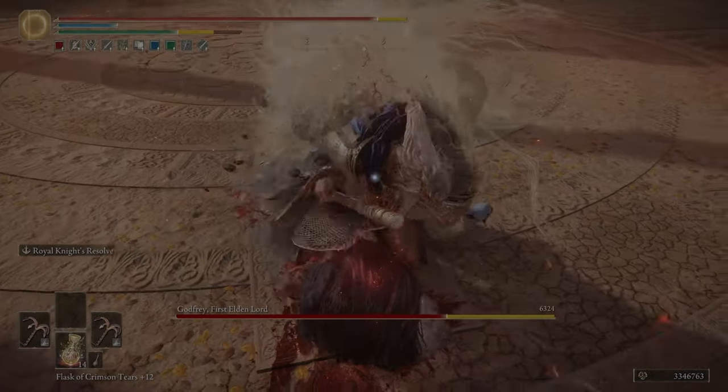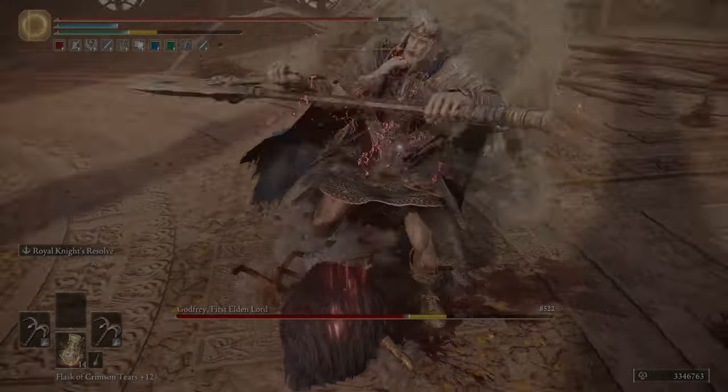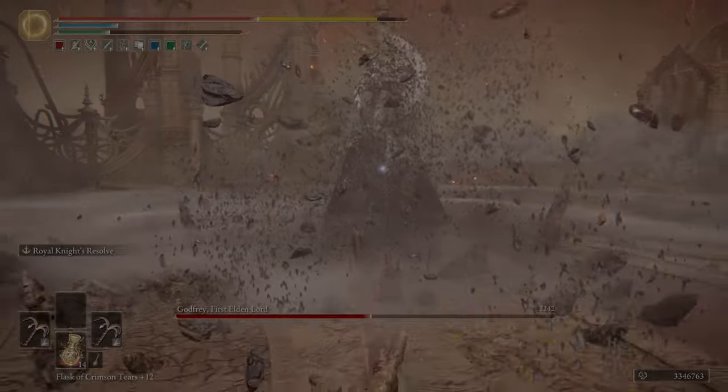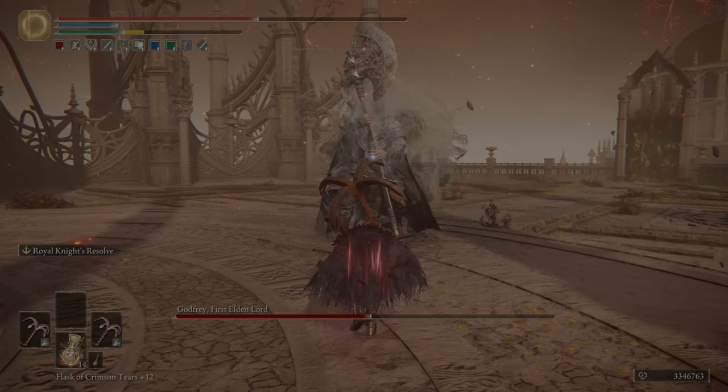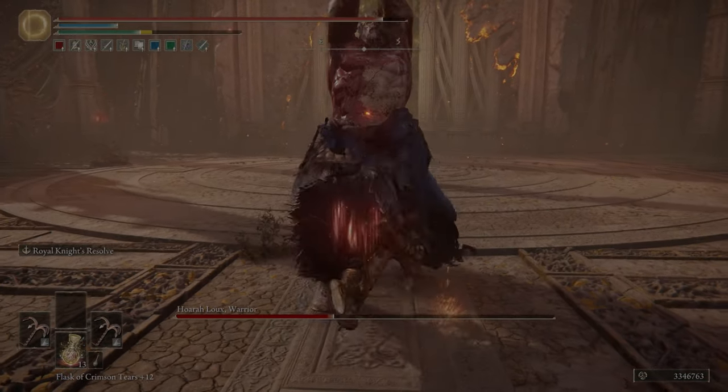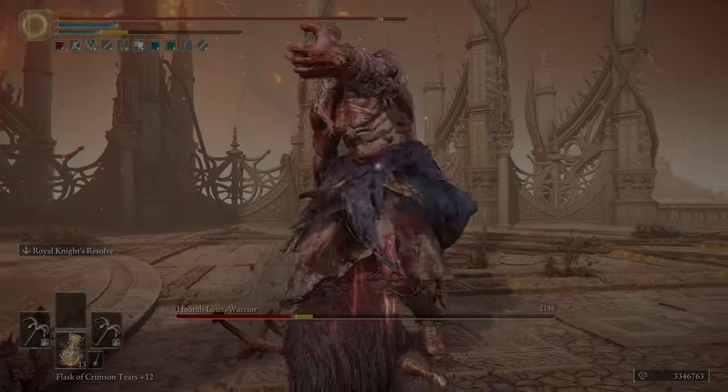The final soft cap for Strength is going to be 80. 60 is that middle soft cap for Strength — why he's mentioning it as the definitive soft cap, I'm not really sure. Once you hit past that, it's probably worth investing in other stats, which he did.